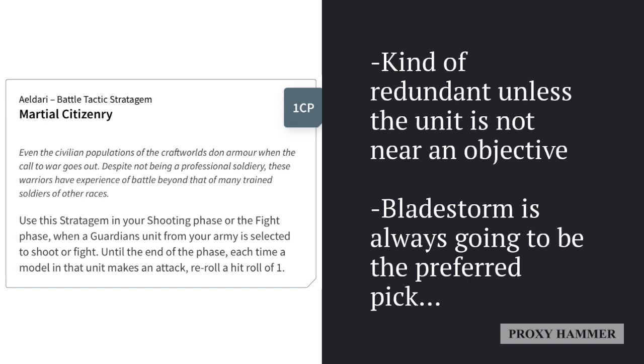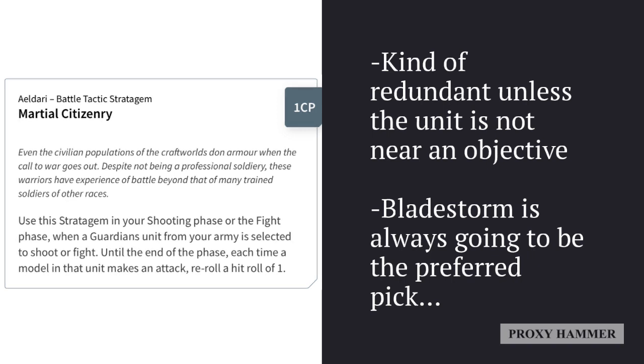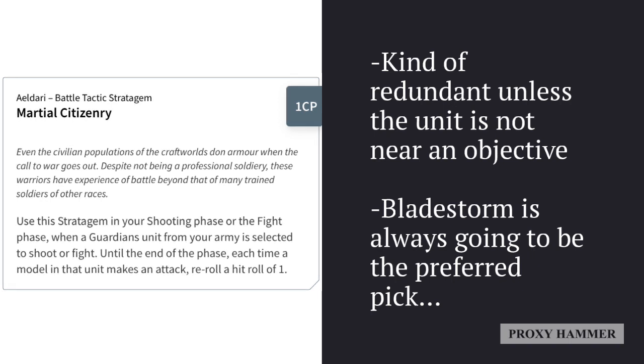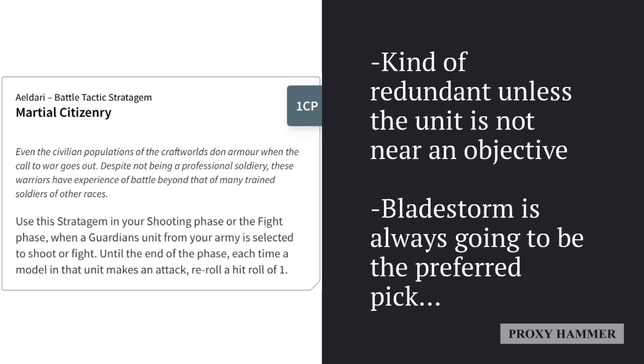As for Martial Citizenry, I think it's kind of a redundant ability on Guardians. It seems like a lame ability because most Guardian units already get re-rolls of one to hit when near objectives. Unless the unit is not near an objective or you use Bladestorm on another unit that turn, Bladestorm is pretty much always going to be the preferred pick with these guys — pretty much every single turn you can use it, because it's just that effective, especially with a large unit.